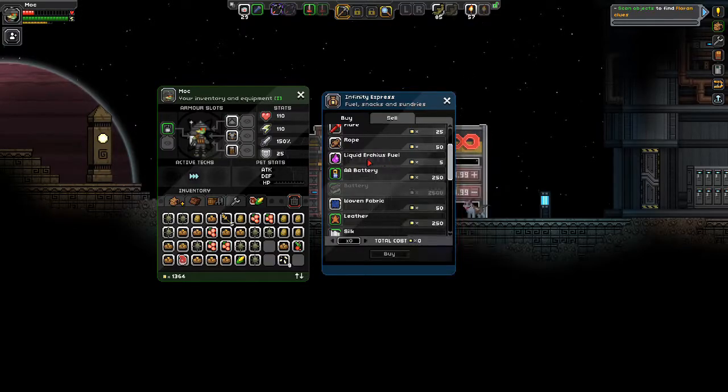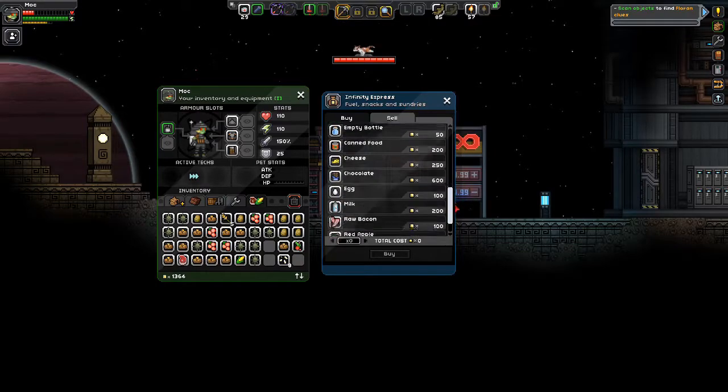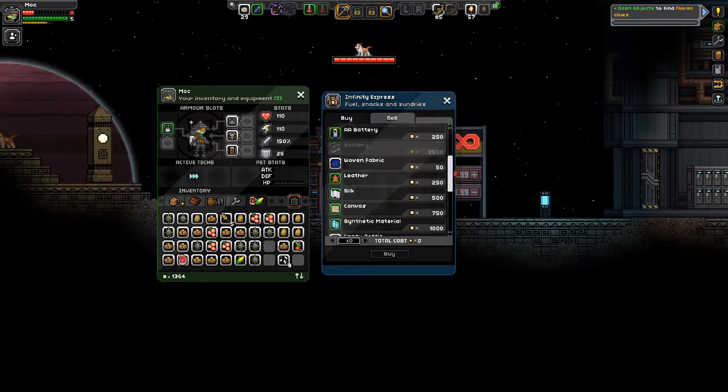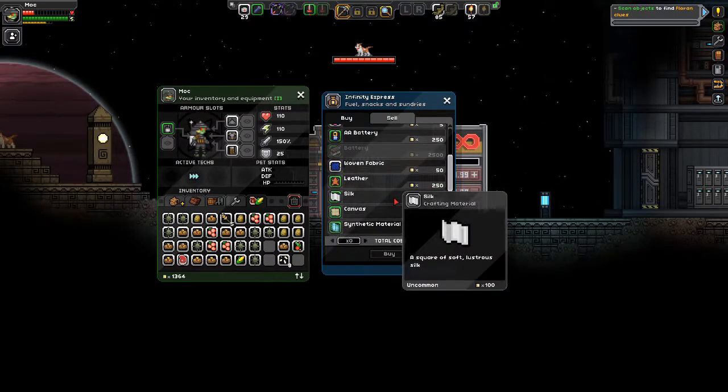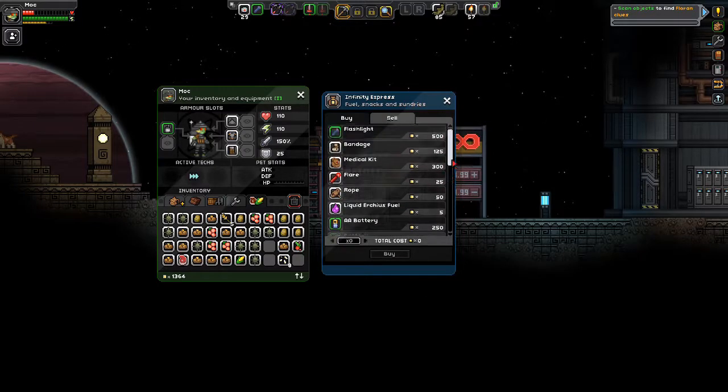I guess we could buy fuel if we really needed to. And there's woven fabric, synthetic material, eggs, milk, raw bacon. But guess what — no wool. Everything we need except for the wool. There is some humor in that, I guess. I can even buy leather — that's pretty interesting. Okay, let's get out of here.